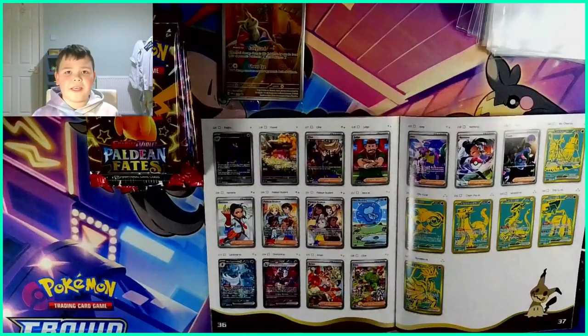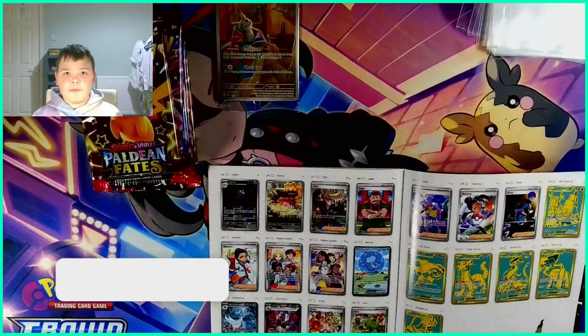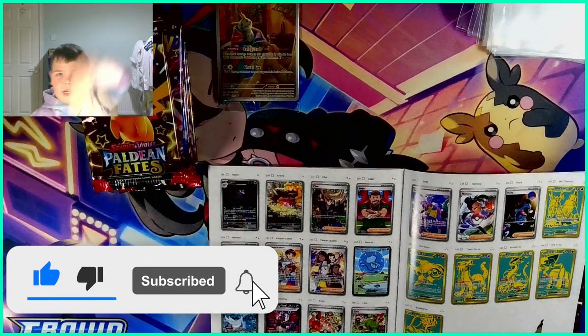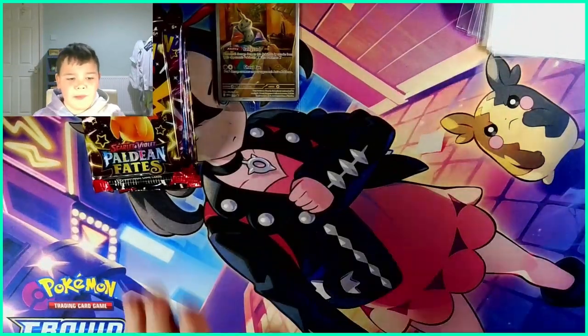These are the big hitters — let's see if we can hit one of them, or some baby shinies. I really want to pull one of the gold cards because they look so cool. Before we get into the packs, make sure to hit that like button, hit that subscribe button, and leave a comment down below, because I'm on my way to getting 50 subscribers. So let's get into the packs!